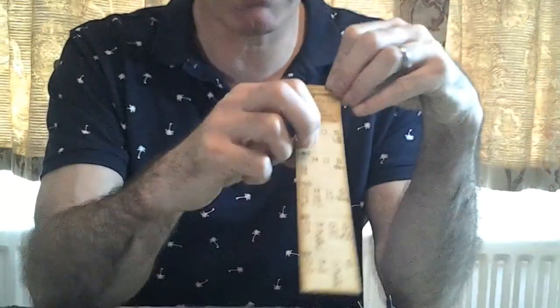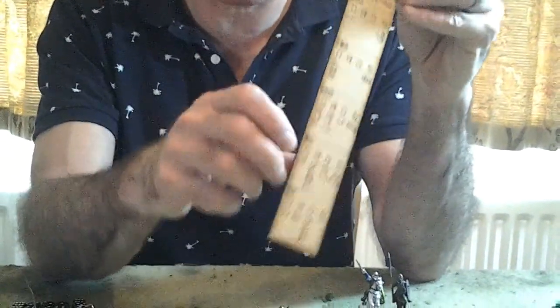As well as having the distance units marked on it, it's actually got the movement rates and the shooting ranges for the different troop types on there, so it's a very convenient measuring stick because it's got a lot of the information right on the actual stick.